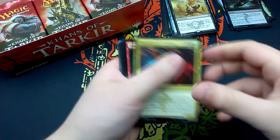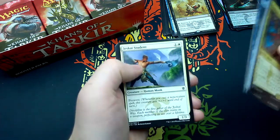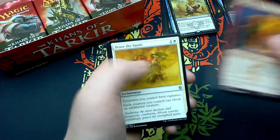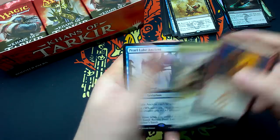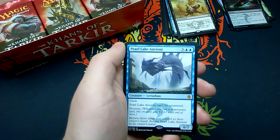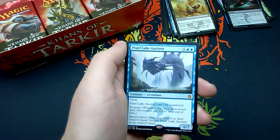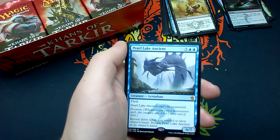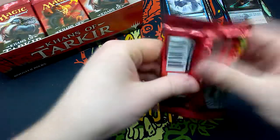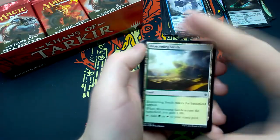Twenty-fourth booster: Abomination of Gorul, Canyon Lurkers, Mardu Skullhunter, Tusked Colossodon, Dutiful Return, Ainok Tracker, Disdainful Stroke, Jeskai Student, Crippling Chill, Smite the Monstrous, Dragon Grip, Brave the Sands, Chief of the Scale. And Pearl Lake Ancient — another mythic! For five and two blue: Leviathan 6/7 with Flash. It can't be countered and it has Prowl: return three lands you control to owner's hand, return Pearl Lake Ancient to its owner's hand. And a Swamp and a Goblin Token.